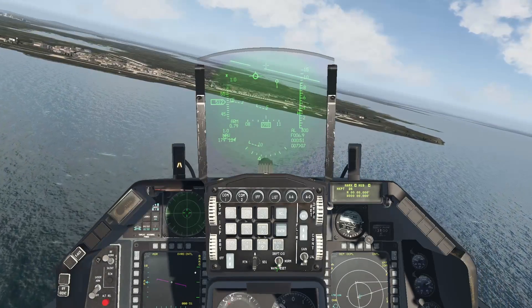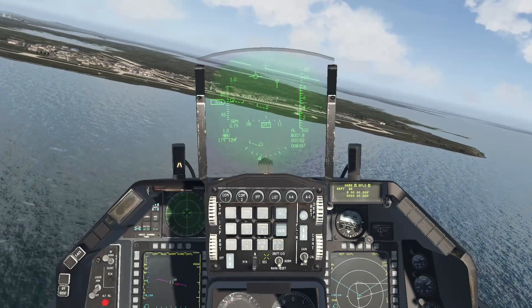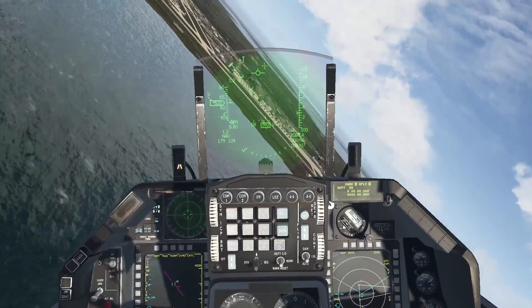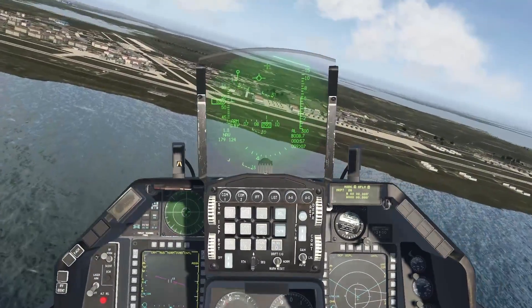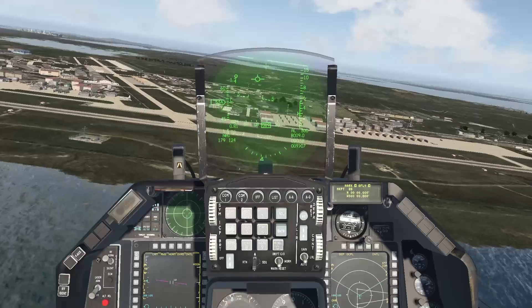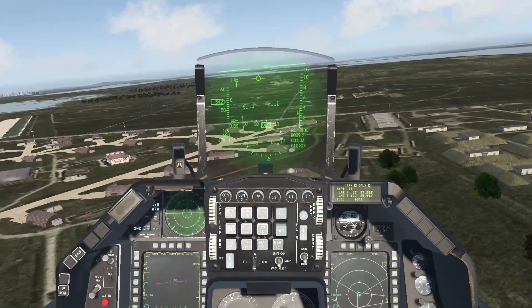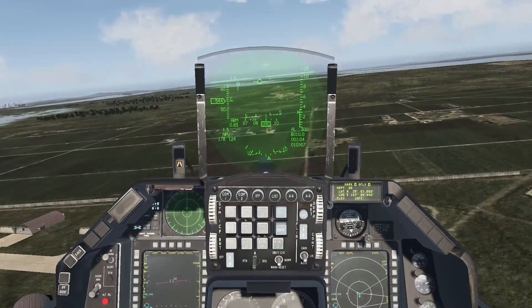Overfly. This method uses the physical location of the aircraft to create the markpoint. Cycle to O-fly on your DED, then fly over the location you wish to mark. When you feel you're roughly over the location, press TMS forward once. This method can be imprecise, especially at high altitudes.